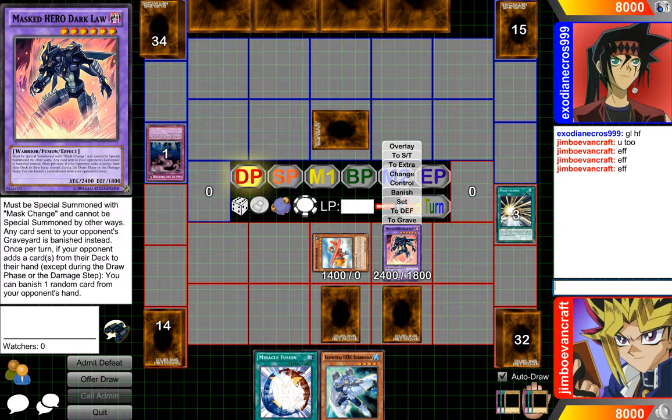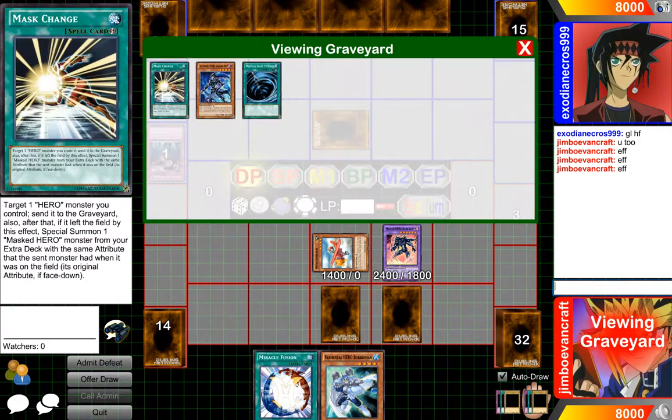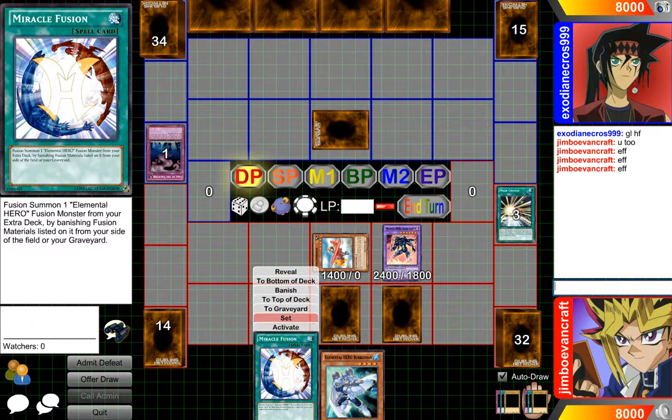Once per turn, if your opponent adds cards from their hand to their deck except during the draw phase, you can banish one random card in their hand, which is pretty cool. We can't even use it right now, so it doesn't matter.